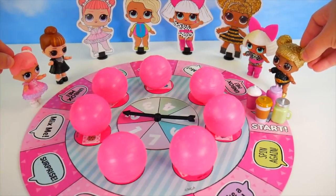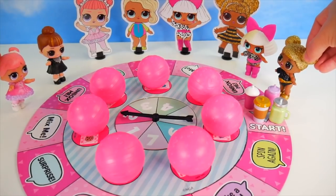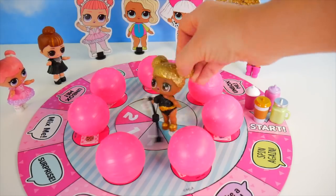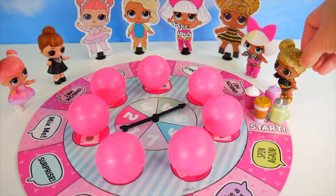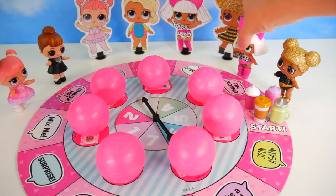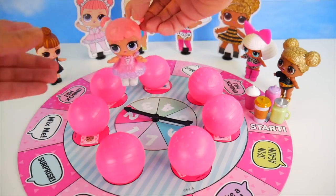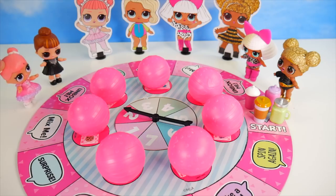You're right, that doesn't seem too bad. So how do we know who goes first? I say we spin for it. You go first, Queen Bee. That's a five. I won't be going first. A three. A two — I go first! So me, then Diva, Queen Bee, and then you, It Baby.